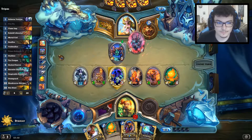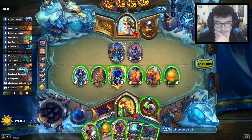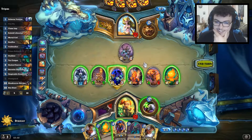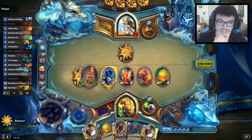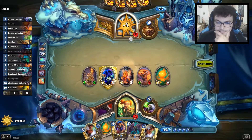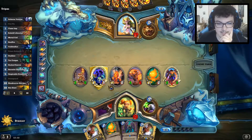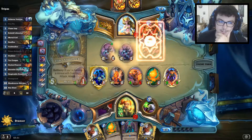Another mana growth. Dead Lord I think is really good, but not right now. Second Doom Guard — luxury trade here. I want to add some damage on the board. Next turn I have 6 more here: so 6, 11, 12, 16, 17, 18, 21. I have lethal next turn.